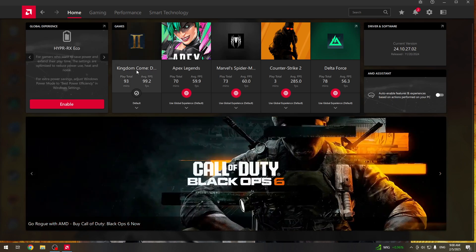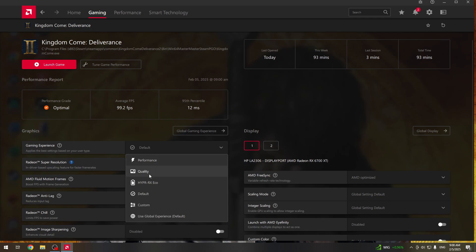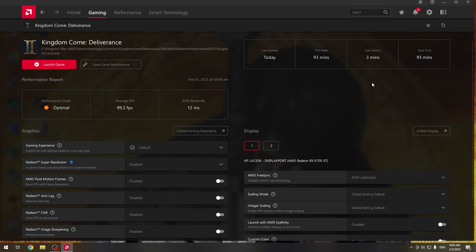We can also use the AMD performance tuning, and we have a few options like Performance and Quality modes. If your graphics card and PC in general is a bit on the lower end, I'd recommend putting it in Performance mode. I tested the Quality mode and it doesn't really change much, so for my graphics card I'll leave it on default. Test these options — Performance and Quality — and use whichever works best for you.